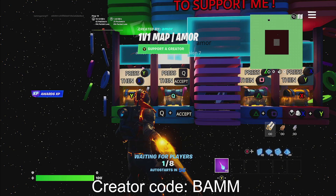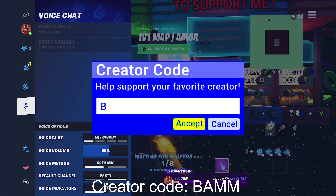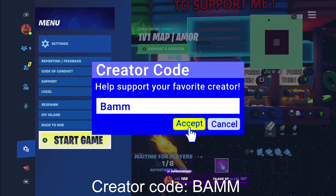Guys, if we hit 200 likes, I will do a giveaway. Make sure to comment Rustlord in the comment section down below to enter the giveaway. If this video hits 200 likes, we will do a 1,000 V-Buck giveaway, so comment Rustlord to enter. And guys, please consider using creator code BAM in the item shop — it will mean a ton for me.